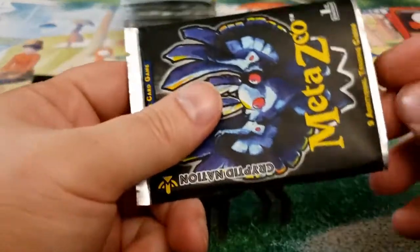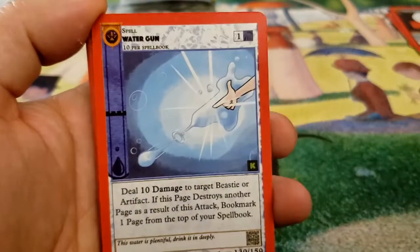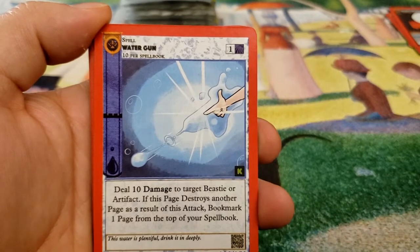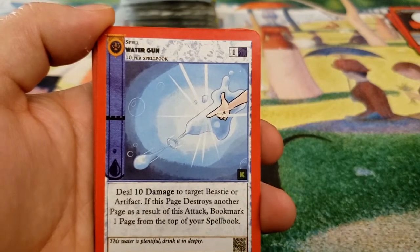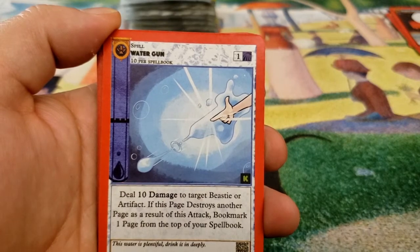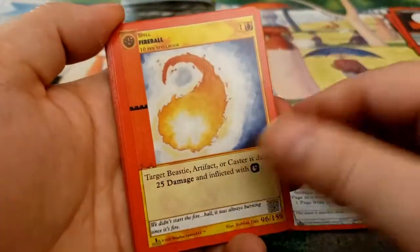I think if you think about it from the point of view of Pokemon — even on Pokemon's side when it comes to energy — there was still less energy types than there are Aura types, I think. I'm almost positive because I think it's 13 Aura types. I could be wrong, but pretty sure it's pretty close.